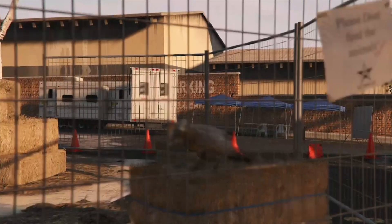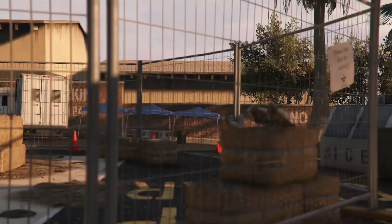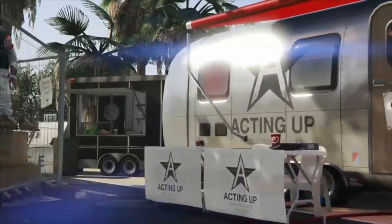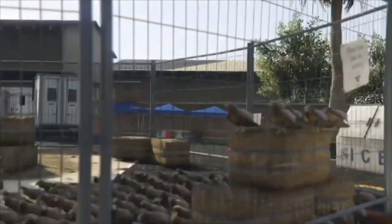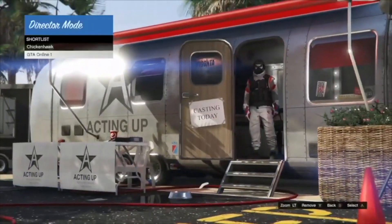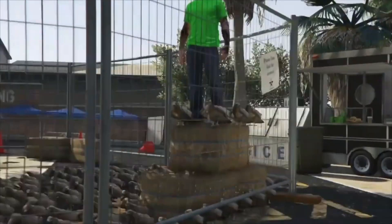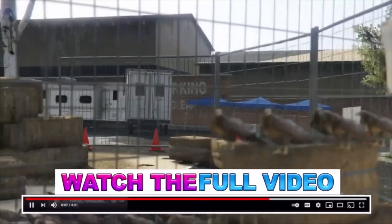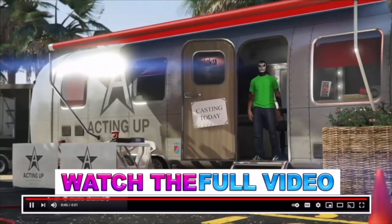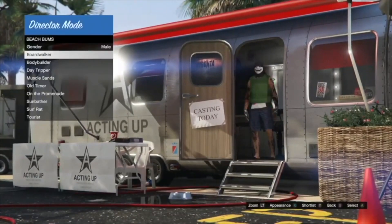Simply let your bird and online character go in between each other until you do see the online character make its way over to the hay bale. This is where you want to make sure that your online character stays on the hay bale and doesn't glitch back. If it does glitch back and goes back to trailer, simply just go back and forth a couple more times until you are 100% certain the online character stays on the hay bale.